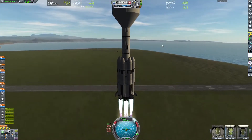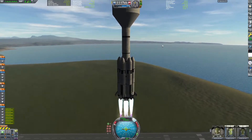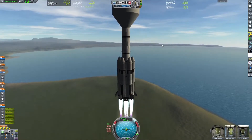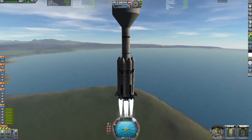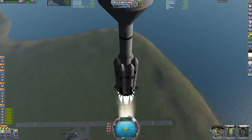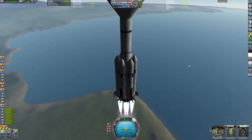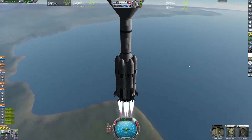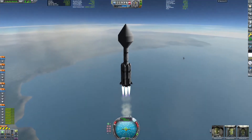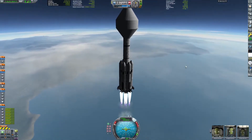Regardless, we are lifting off. Oh yeah, another thing is, if I go to Jool, then I can aerobrake on Jool and use Tylo to sling me around. I'll make a quick save in LKO just in case. Ooh, that could be bad. Okay.